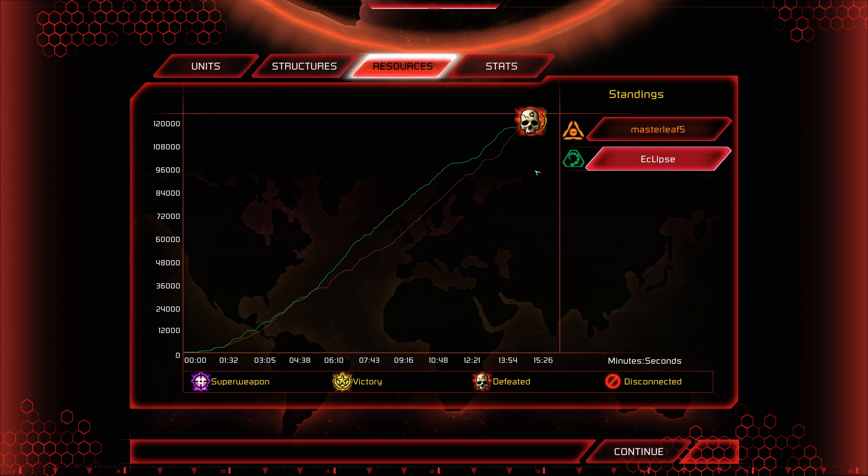The EMPs kind of fell off towards the end of the game, and the infantry didn't play a huge part. But that was a fantastic showcase of different strategies and techniques from Master Leaf — and also from Eclipse, whose defense was phenomenal for 80-90% of that game. He just did not have the Tiberium to keep fueling it, especially towards the end where he lost all of his refineries. That will do it for this video — thank you all very much for watching. This is Cybert, signing out.